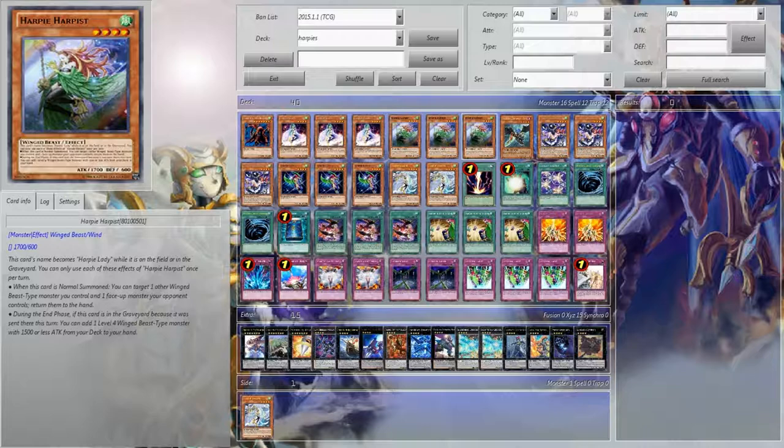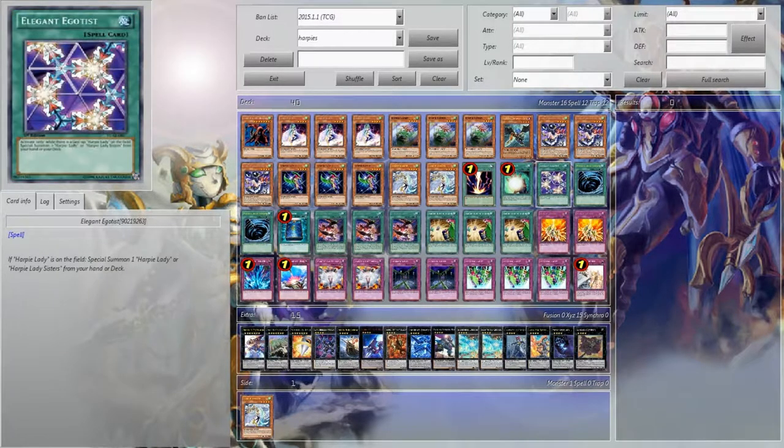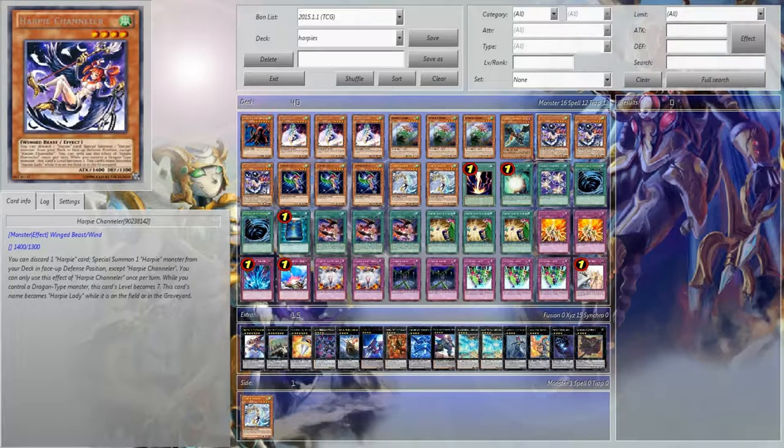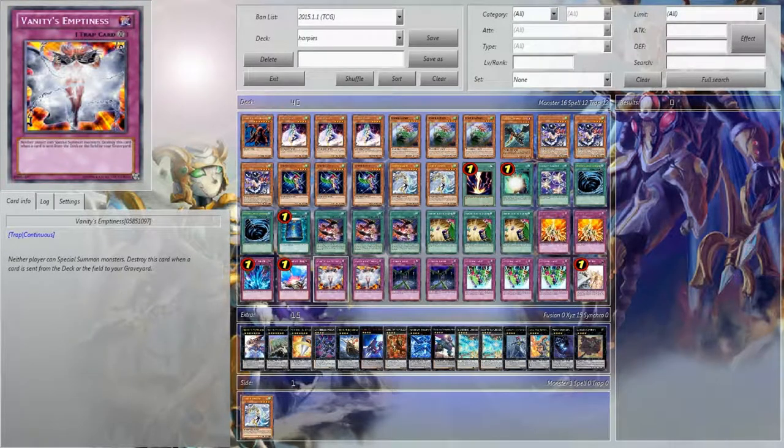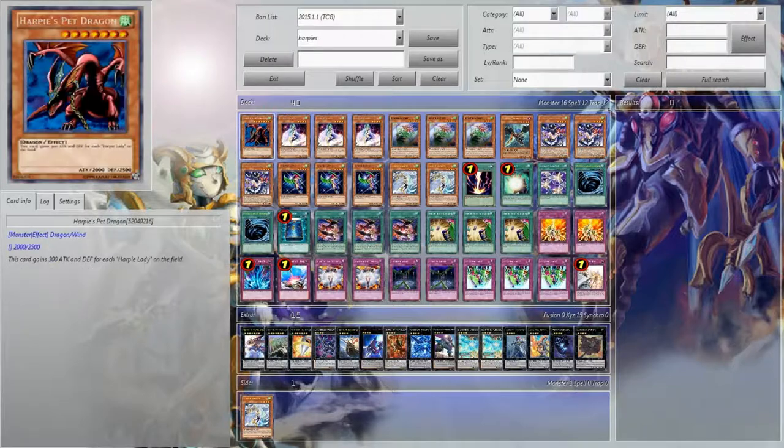Harpest just adds that next level of consistency. I chose not to play Snatch Steal for this deck, mainly because this deck has enough aggression as is, and it just needed a few other things — basically better defense than offense. That's how I see it.